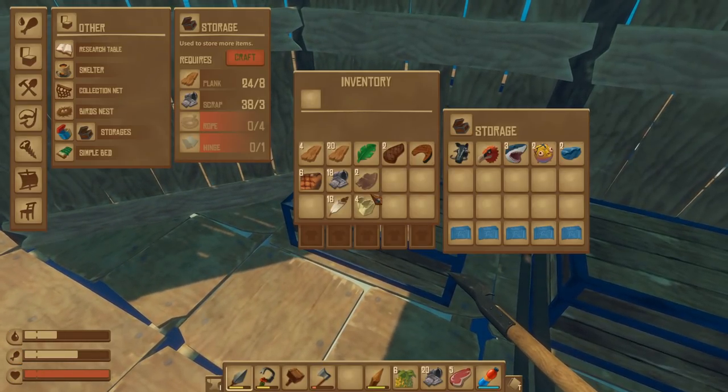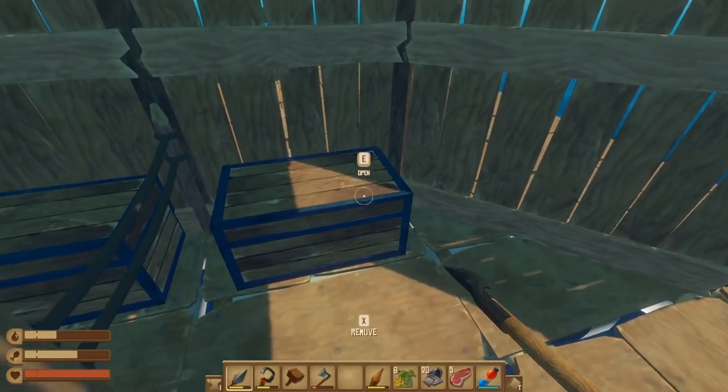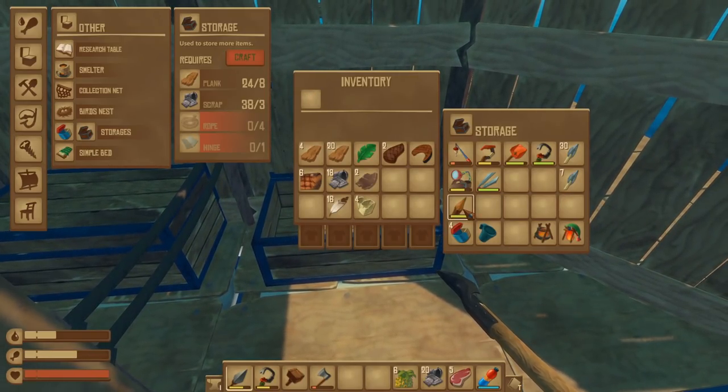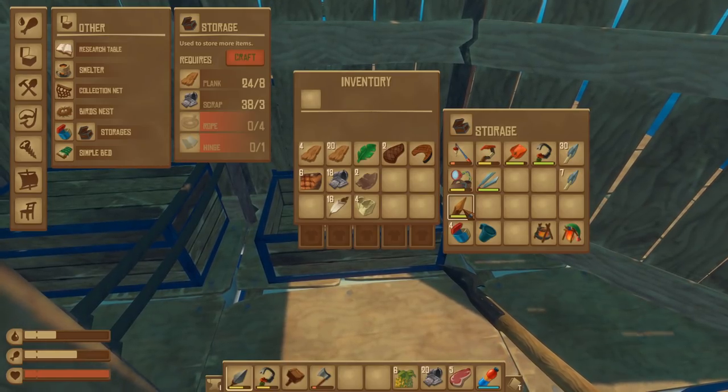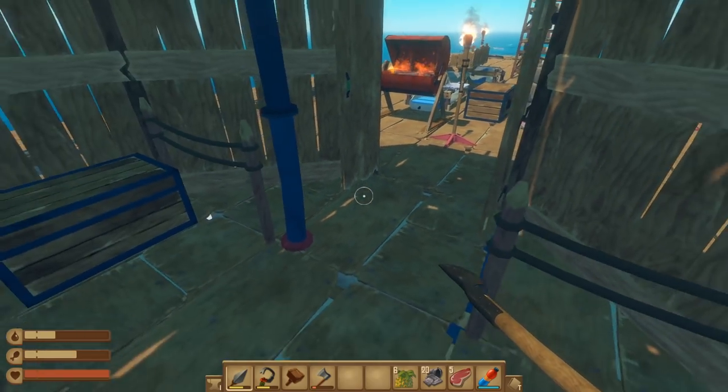Today we are going to be putting down the engine and trying to figure out how that works. I'm also doing some organizing - we have to do some building. So far this let's play has been go go go, all about progression, but I would like to organize a little bit and I'll show you really quick.